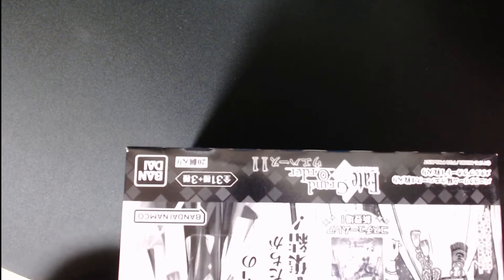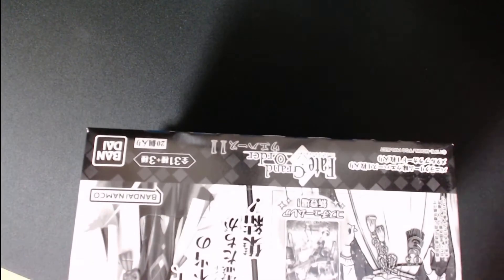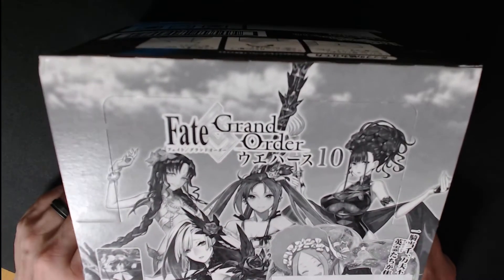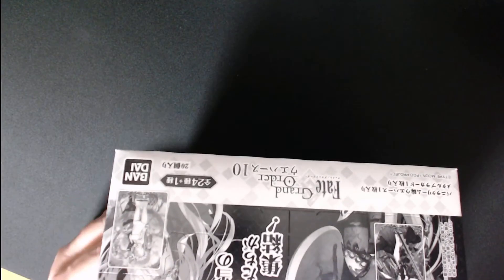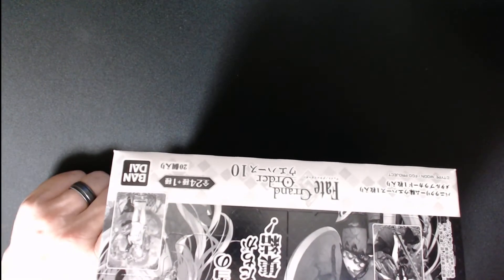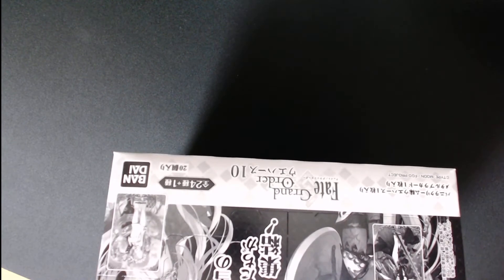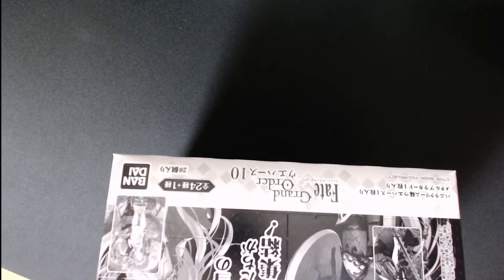So with no duplicates from the first box, the odds of completing a set on two boxes is ridiculous. There are 34 cards. Before we crack open box 11, I want to look at Fate Grand Order Wafers 10. It took me four boxes, if I remember right, to complete that set, and it was 25 cards. They really upped the number of cards from 25 to 34.